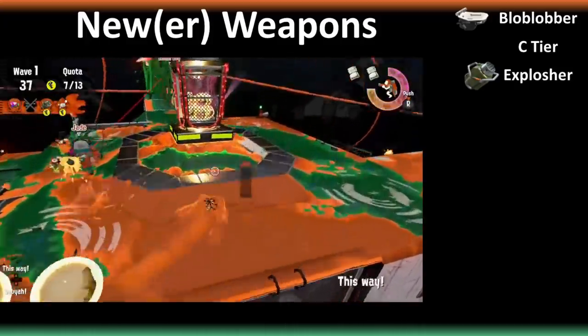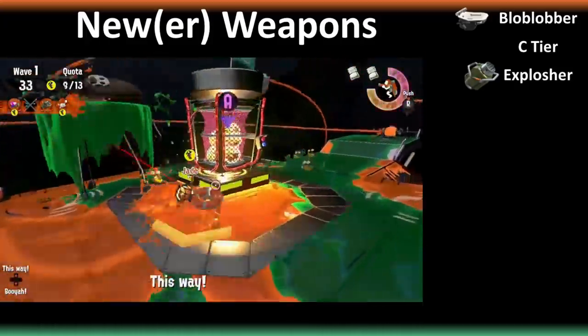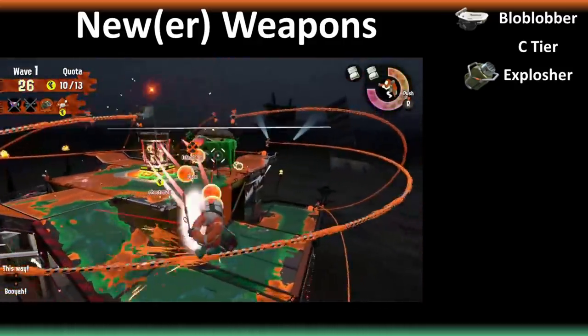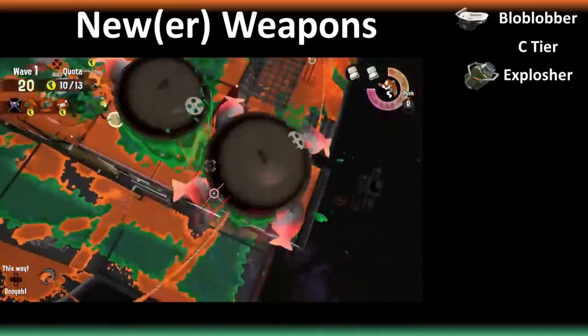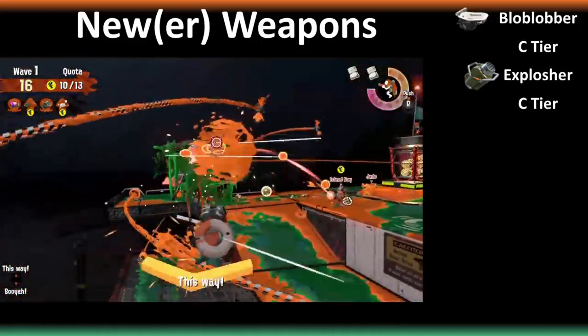Explosher: the one strength of the Explosher is that you're the only main weapon that can take out fly fish without needing to throw bomb tubers — you can just slosh right into them. So if you have the Explosher, congratulations, you're on anti-fly fish duty. There better not be a single fly fish alive with you around. However, Explosher is pretty bad at everything else in Salmon Run, so being amazing at one thing and not great at everything else lands it firmly in C tier.